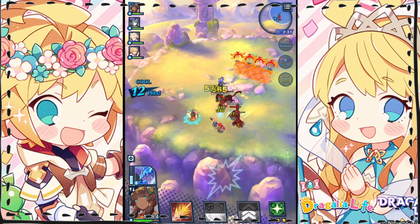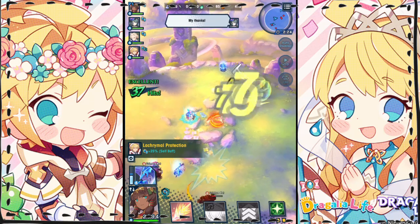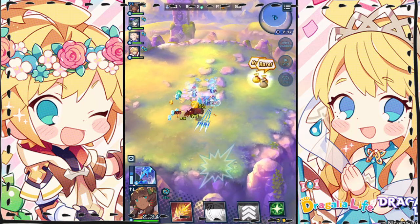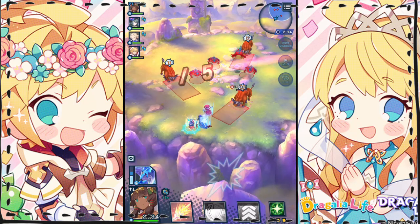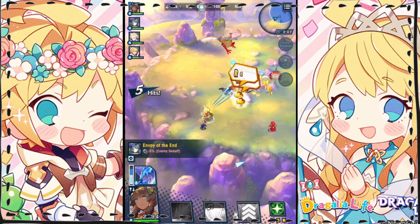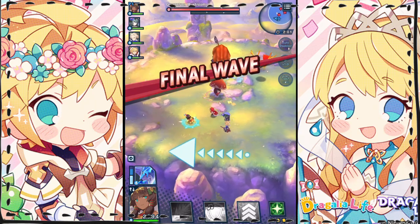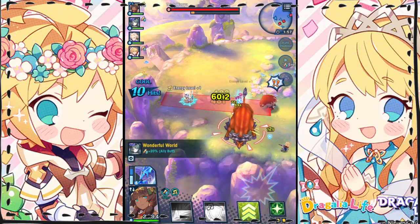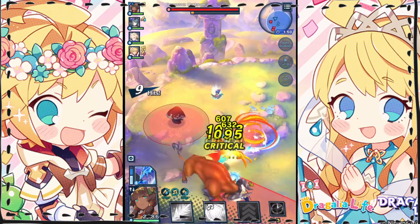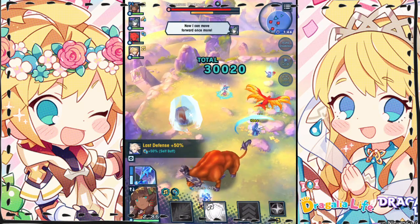It doesn't take a huge amount of resources to unbind wyrmprints, though it can if you're just starting out. I don't think max unbound wyrmprints made or broke this run. For wyrmprints: Nef had Deer Diary and Forest Bonds; Halloween Odetta had Resplendent Refrain and Leaven's Champion; Xander had Candy Careers and Jewels of the Sun; and Thaniel had Cleo's Ruse and Give Me Your Wounded.